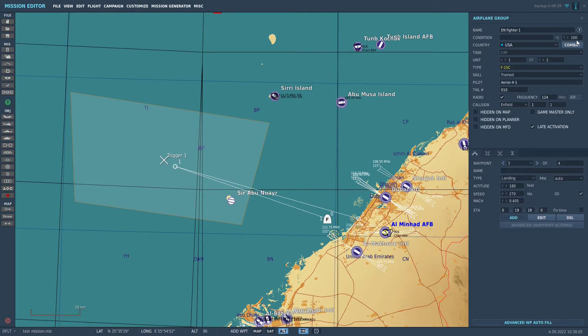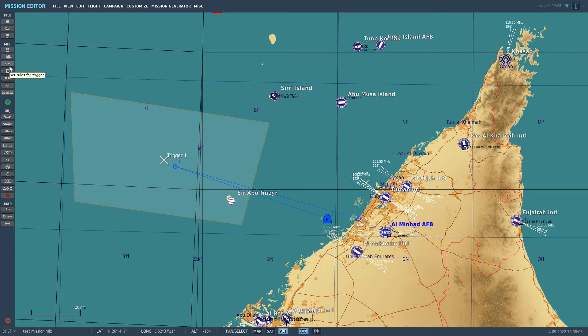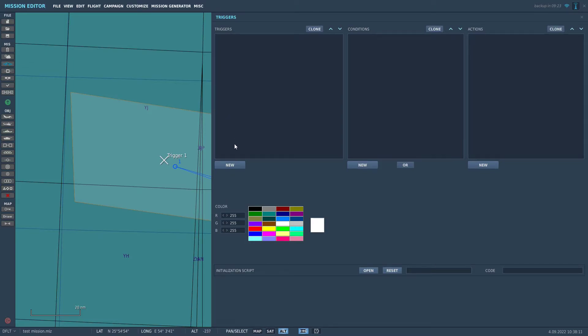Now the next thing you want to do is go to Set Rules for Triggers and click New. Let's name it. You should always name your triggers because it's much easier to find them if you get a lot of them. And you want them to be triggered once. Once is the one you use like 90% of the time.